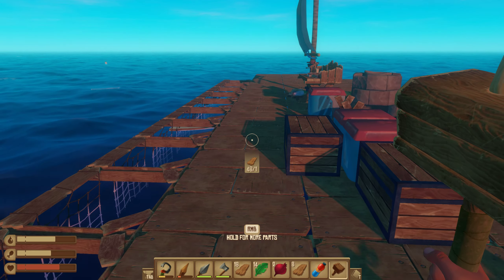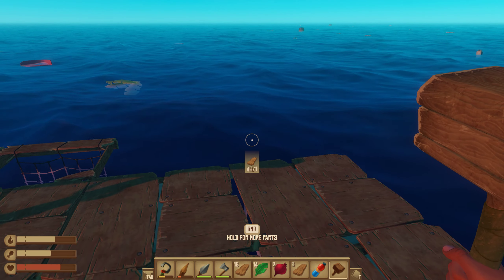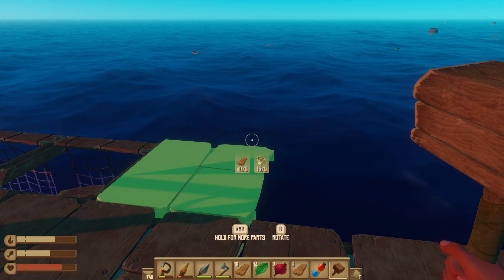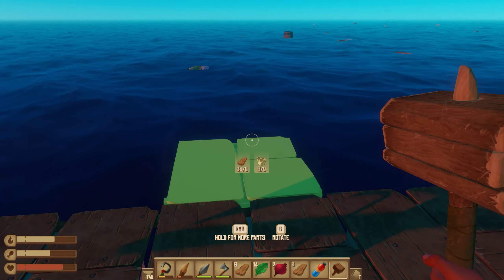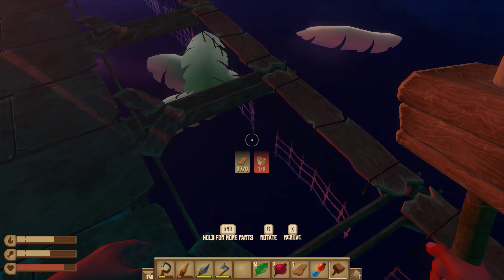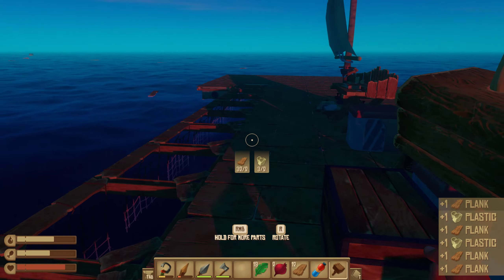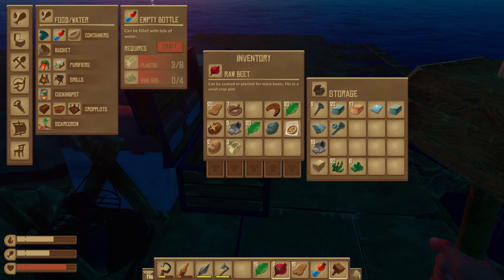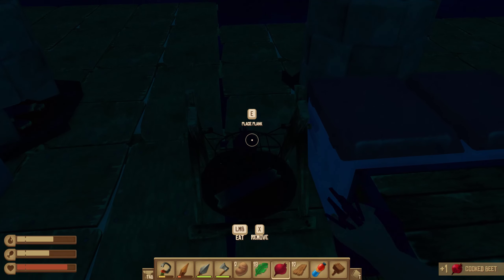I think the raft might be even wider than it is right now. First of all let's start doing a little bit of wider raft. I'm trying to imagine how I want to actually build this raft and I'm gonna need a lot of materials. It's quite dark outside so let's sleep — no, we can't sleep yet. Take that, place plank.